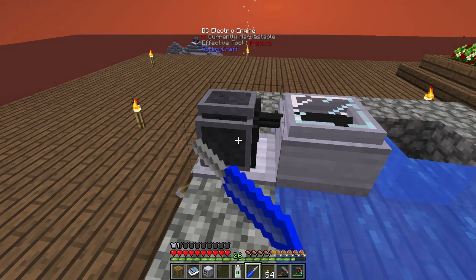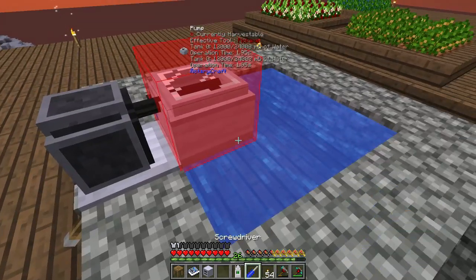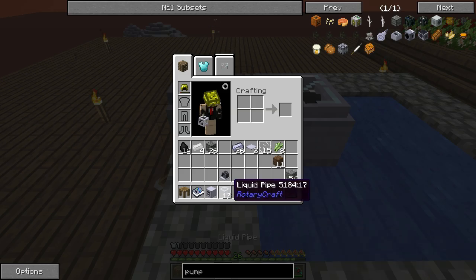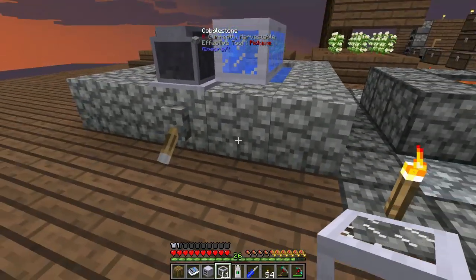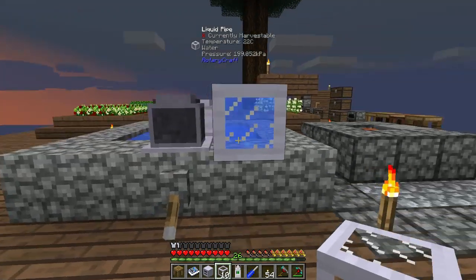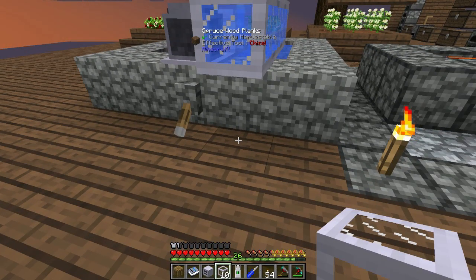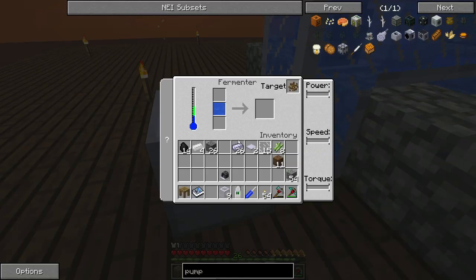With the screwdriver you can change the direction of stuff by right clicking. Once we've got that, we want to get the liquid pipes. It will output liquid on the side — put it there, and then have it pumped into the back of the fermenter. As you can see, the fermenter has got a water section.